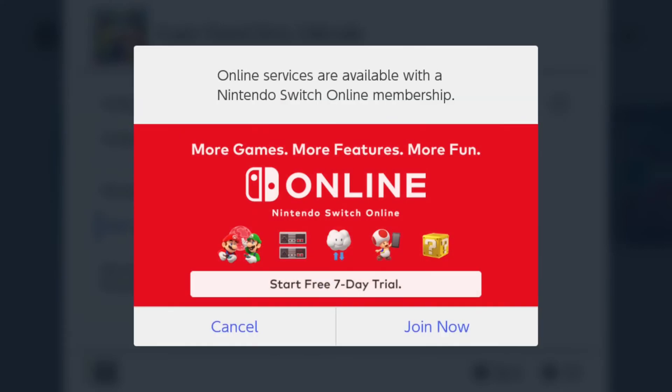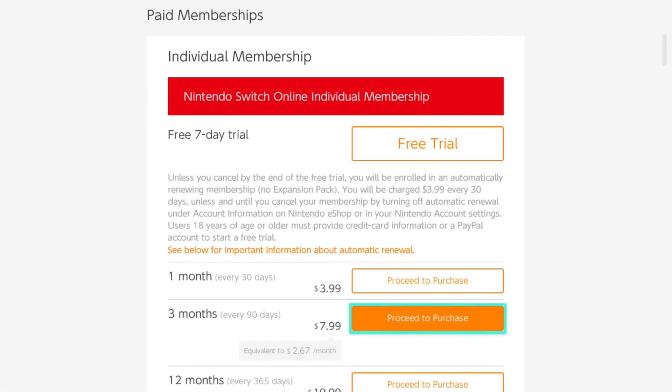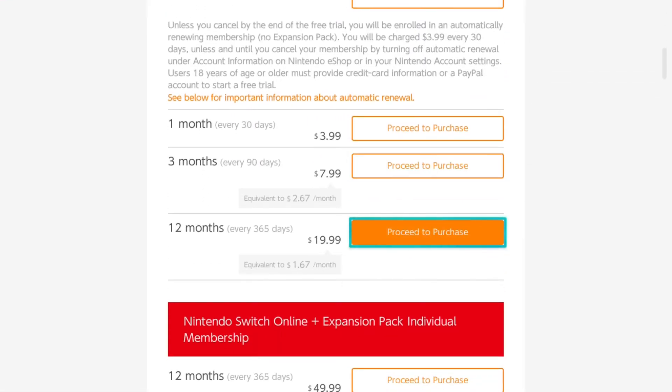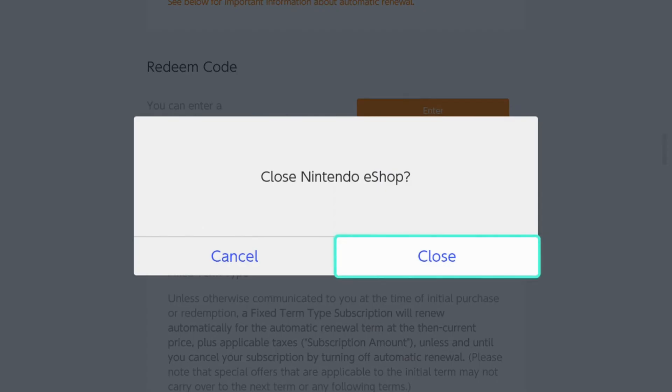It will be this easy once you have the Nintendo Switch Online membership. You can go to Join Now or do the seven-day free trial. If you're transferring consoles or going to another location, all this information will be saved to Nintendo Switch Online. It's relatively cheap — about $20 for 12 months — and you can also play Super Smash Brothers online, so it might be worth it.